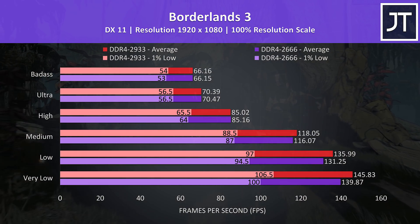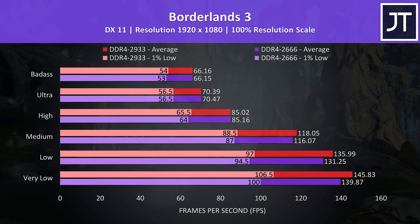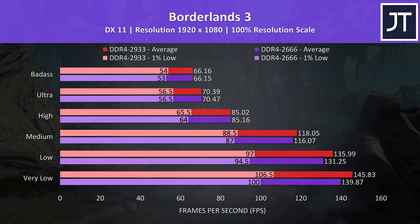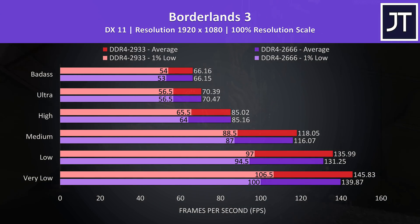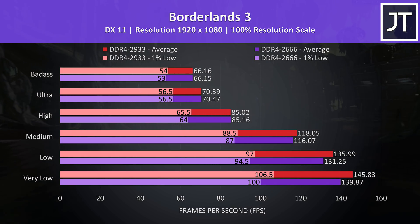Borderlands 3 was tested with the game's benchmark tool. Average FPS was basically the same with either memory option between high and max settings, however the faster memory pulled ahead between medium and very low. Even at best case minimum settings, the 2933 memory was just 4% faster in average FPS and 6.5% higher for the 1% low.